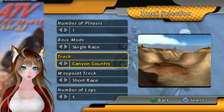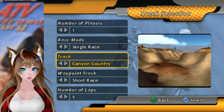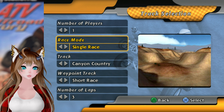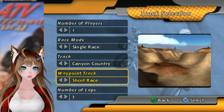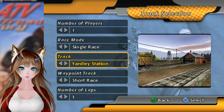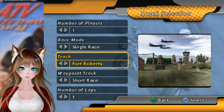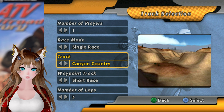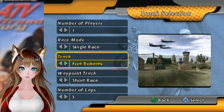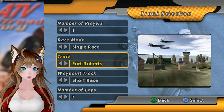Maybe we'll do one of every length. I'll do three laps just to make it simple. There's an aircraft... airport... airbase? I want to go to the airbase. So I guess we'll do the short, medium, and long races for Fort Roberts.